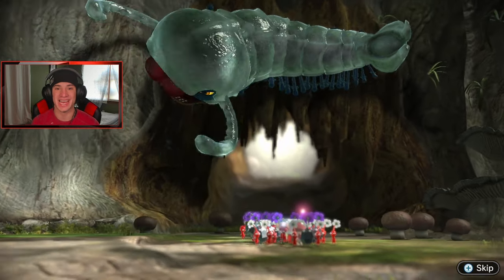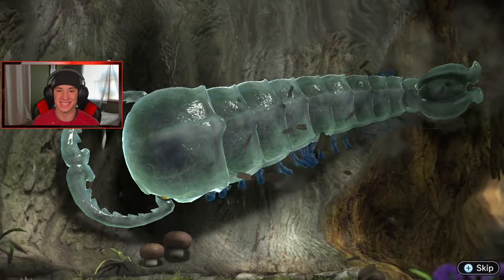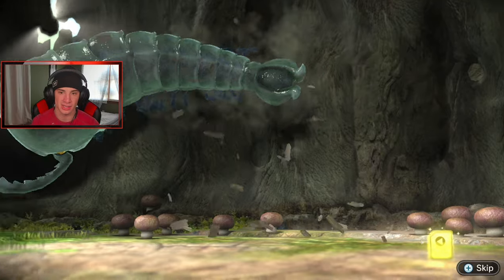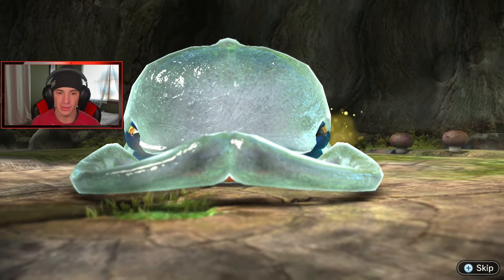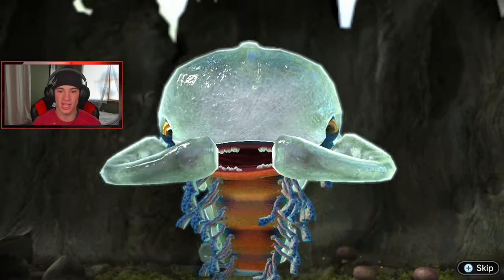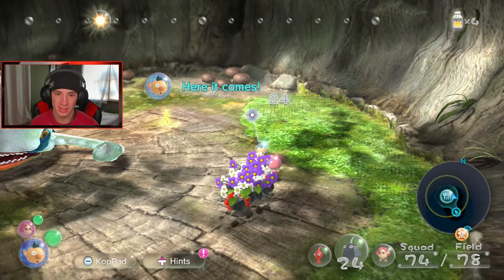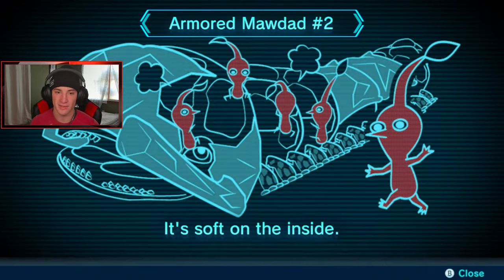I'm pretty sure our first boss fight is right up here - we're sensing danger from a signal. This is a signal that Captain Alomar left and there are two data files. I've got a bad feeling about this. And what is that? Here we go - that's our boss fight, look at this thing! I noticed glass on his back, like a hard shell, so Rock Pikmin - we're gonna call him clutch here. What is this thing called? This thing's looking tough.